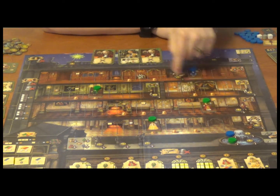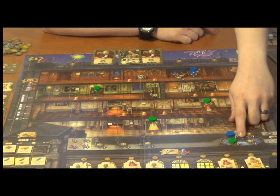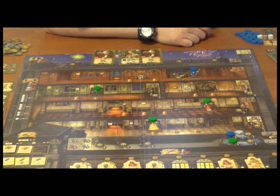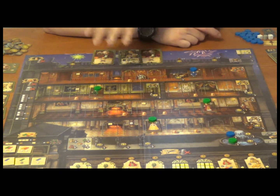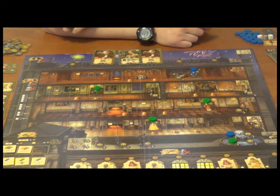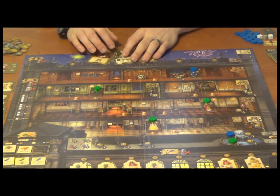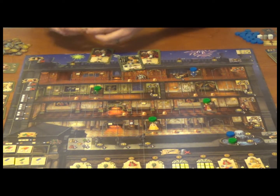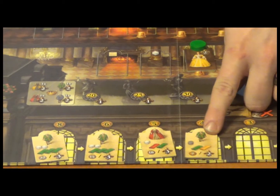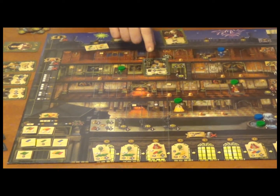Green is only two outfits away from claiming the bonus points for having someone on every floor. He's also got the fountain space that gives him bonus income based on the number of outfits, so he's probably going to try and do some heavy-duty dress building — keep up his momentum, claim that early bonus, and lock in his majorities. He might start out by checking his fabric. He's got a yellow and a green, which matches this suit here, but this suit is pitiful in both points and coins. So he'd like to aim a little higher.